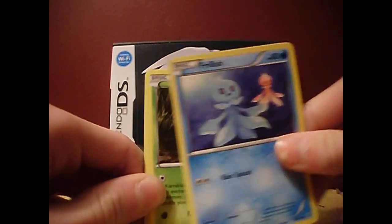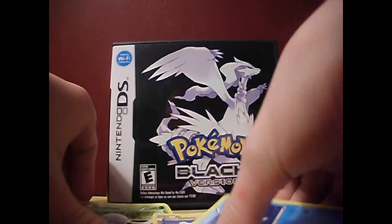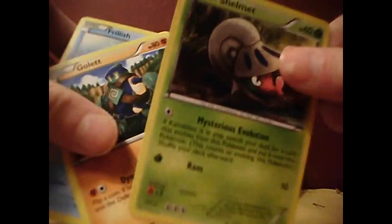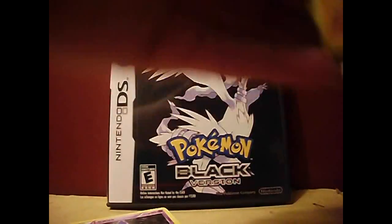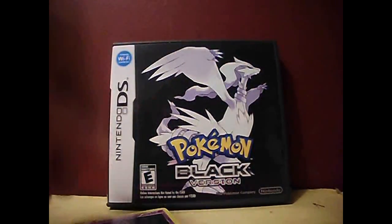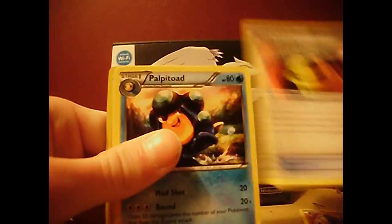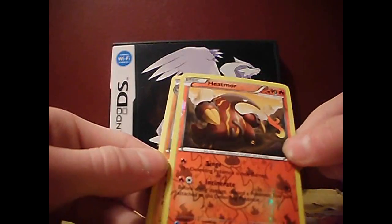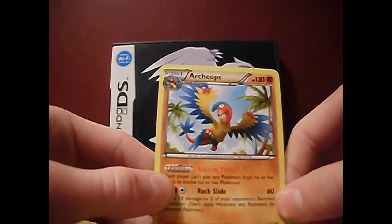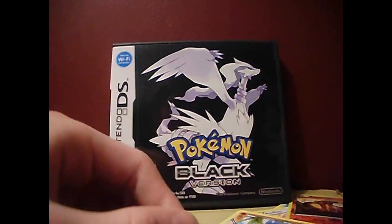So we have Golurk — and I'm pretty sure I don't have an EX. We also have Frillish... oh my goodness, what's that? Shelmet! Shelmet, Golurk, Frillish. Okay, and then: Litwick, Timburr — that's awesome — Rocky Helmet, Palpitoad, Audino, Heat Rotom reversed — that's pretty awesome — and Archeops! Wow, I can't believe I didn't pronounce that better.